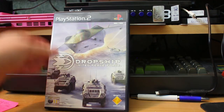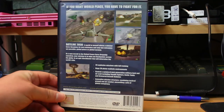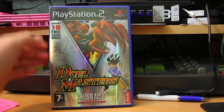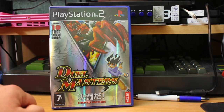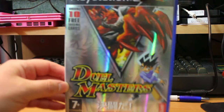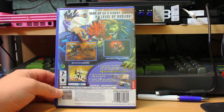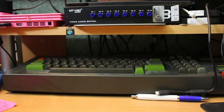Drop Ship: United Peace Force — air combat, pretty damn good. I did have a fair amount of fun with this. If you're into your arcadey military air combat type of things, this is not a bad one. Dual Masters — I'm going to assume this is some kind of card game because it says it contains 10 free trading cards and it's a limited edition. I've never found a copy with the trading cards — I'm pretty sure the people into Dual Masters only bought the game to get the cards. It's a card fighting game. There's no other way to describe it — it's just that weird.